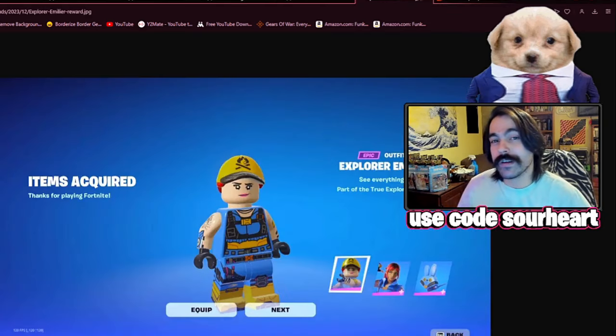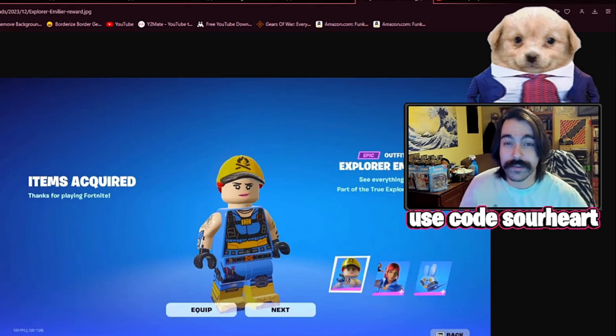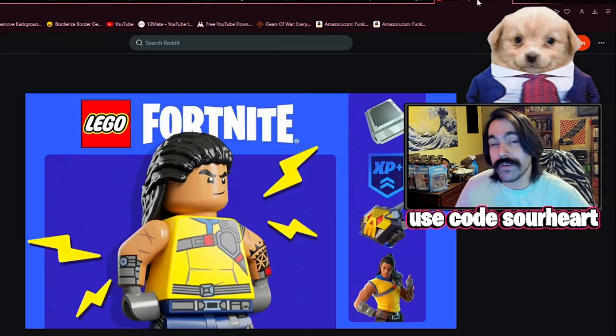Some cosmetics that have been around for a while are still available, and I would recommend hopping on these if you haven't already, because I expect them to disappear when Fortnite goes to Chapter 6. We have Explorer Emil, and getting this skin is as simple as connecting a LEGO account to your Epic Games account. Once you do that and hop into LEGO Fortnite, you will have some quests that'll allow you to unlock the Trailblazer TIE skin as well — so this is two free skins for pretty much no effort at all.